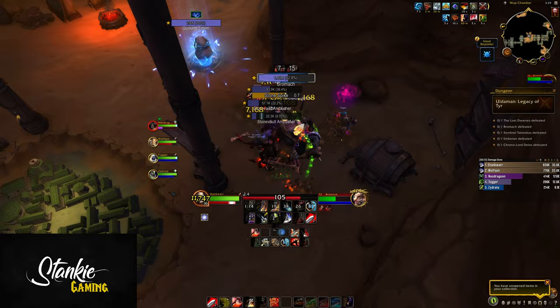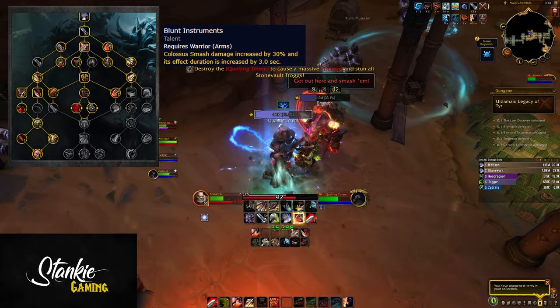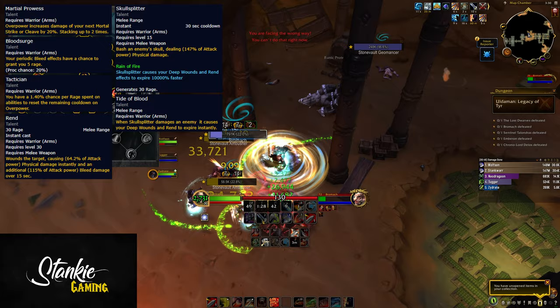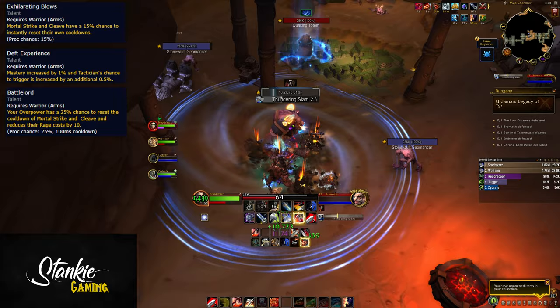This build works decently on single target, but depending on the fight, you might want to go for a Fatality Mortal Strike-centered build instead. For this, you'd still spec into all the Colossus Smash talents, but you'd go for Blunt Instruments instead of Warbreaker for increased damage and uptime on Colossus Smash, Improved Execute, Sudden Death and Massacre, as well as Fervor of Battle. Then down on the left side: Martial Prowess, Blood Surge, and Tactician, Rend, Skullsplitter, and Tide of Blood. Skullsplitter makes Deep Wound and Rend expire instantly for tons of damage, which combines with Bloodletting for longer bleeds and more damage. Then Exhilarating Blows, Deft Experience, and Battlelord - so Mortal Strike has a chance to reset itself, Overpower has a chance to reset Mortal Strike, and Deft Experience increases our mastery and chance to get Overpower resets, which means more Mortal Strike procs.